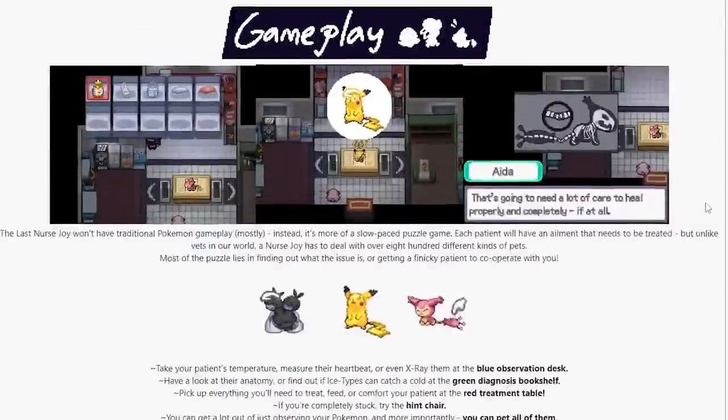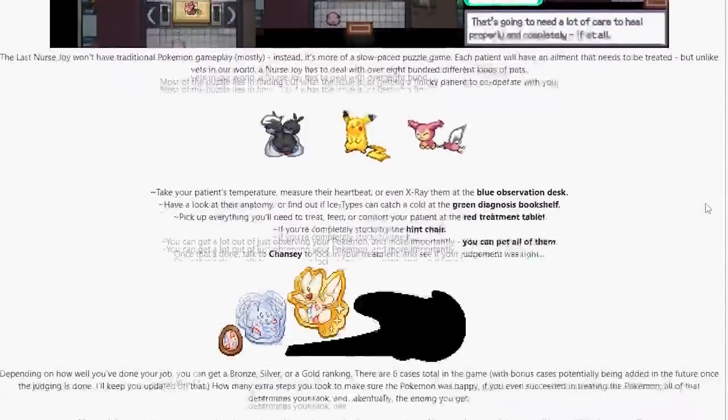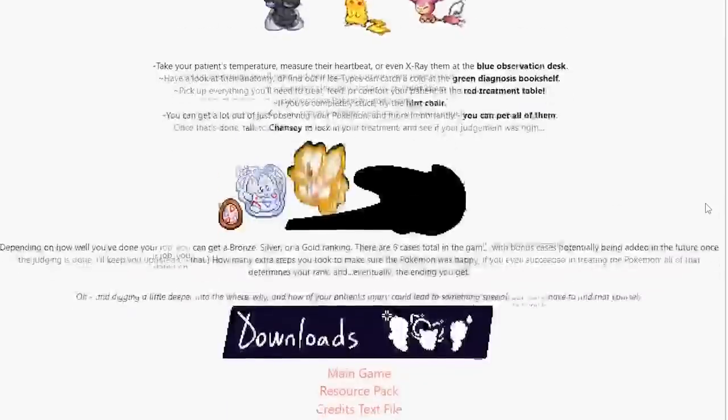So if you want to actually see what happens to Zwellius and do a better job saving it than I did, please try out the game yourself — the download link is in the description.